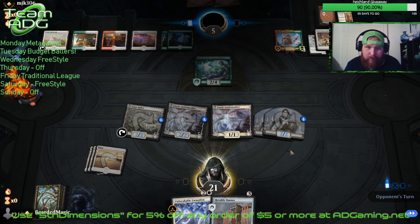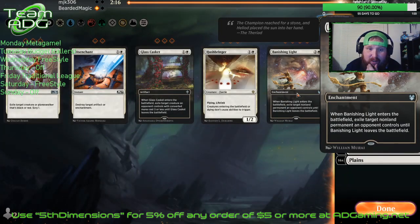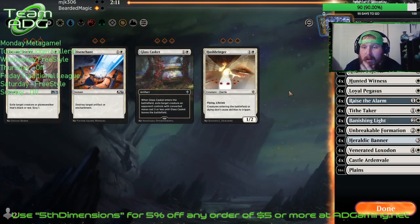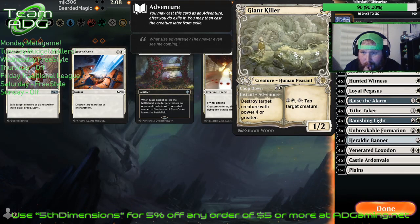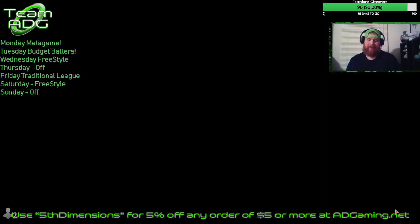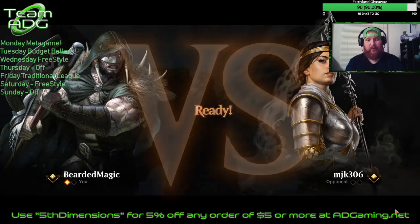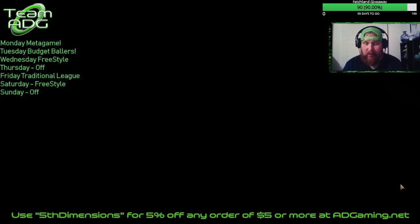There's the game! Told you the deck is very fast. Let's see what we want to do for sideboard — we definitely want to bring in the Banishing Lights, that may be all I want to bring in. Let me take out the Giant Killers. Like I said, this deck is all about two or three lands — you've seen we just won the game with three lands.